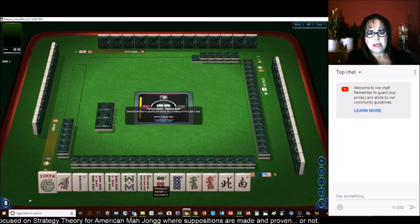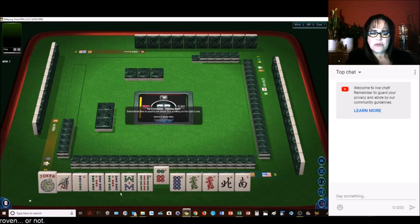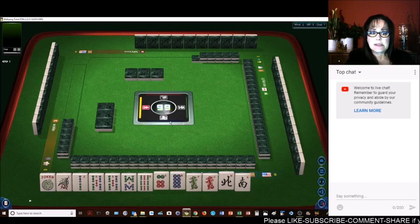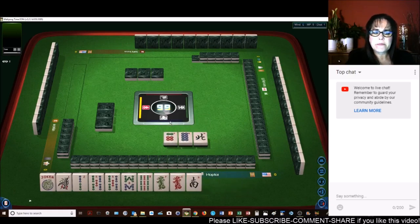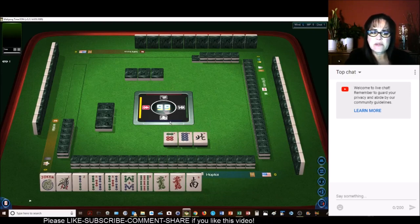We have 1, 2, 5, a matching dragon, 5, 8, 9. Let's get rid of the 6. Looking at 1 through 5 or 5 through 9 — they're kind of even. Let's give up the 6, 8, and a north. A little risky, but I want to leave myself options here. I want to build around these fives.